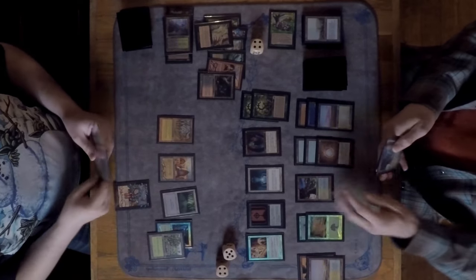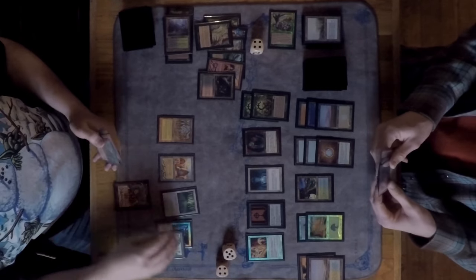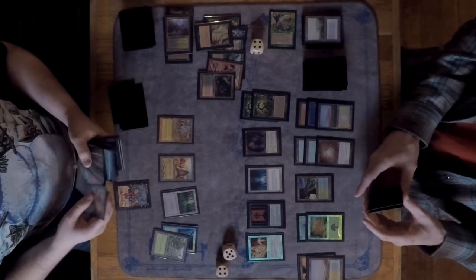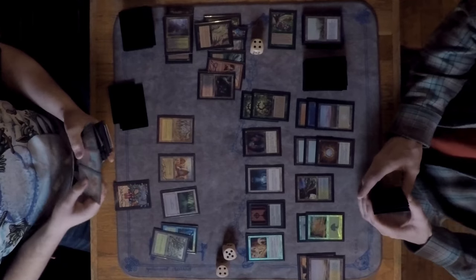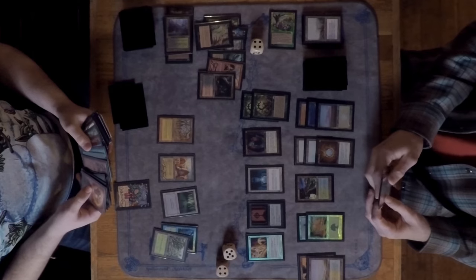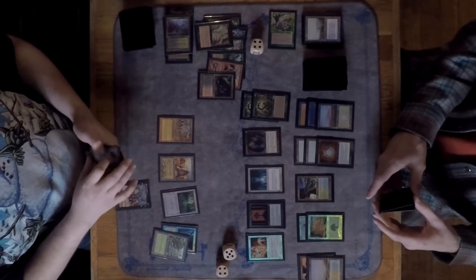Marshall has two Survivals in hand — he could play one to bait out the interaction, but another Replenish from David would be absolutely backbreaking. There's not much you can do about that. Marshall also gives his sideboard a look, having drawn a Living Wish.